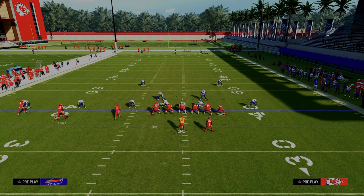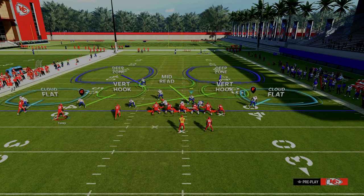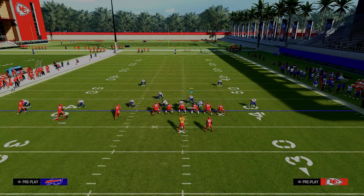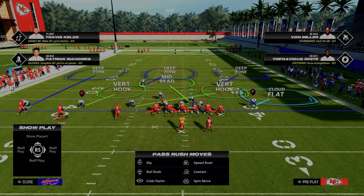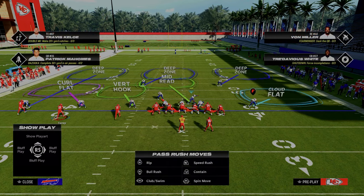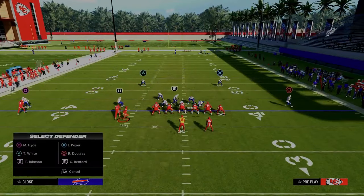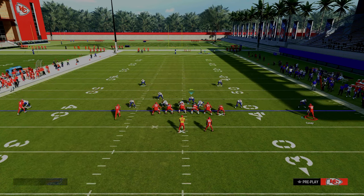We're going to pinch our defense to set up the blitz threat if they don't block the running back or tight end — a lot of times you can get someone through the A gap. For coverage, we're going to outside third the outside cornerback on the trips side, middle third the trips side safety, and outside third the safety on the tight end side — creating a roll coverage concept that rolls over the top of the tight end. We'll curl flat the trips side slot corner and vertical hook the backside corner. If they motion, just man up the crossing player onto the tight end, or vert hook him and coverage stays intact.